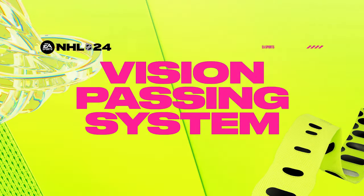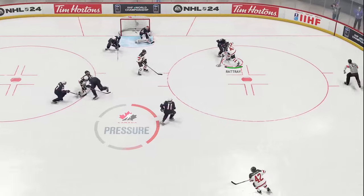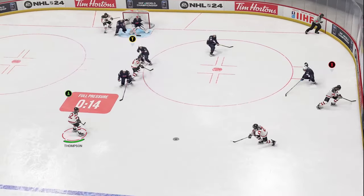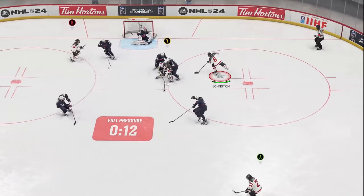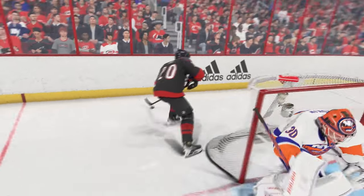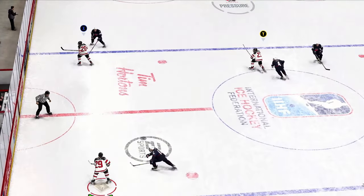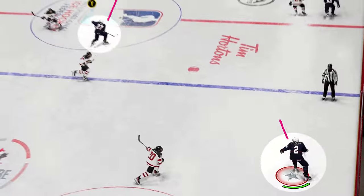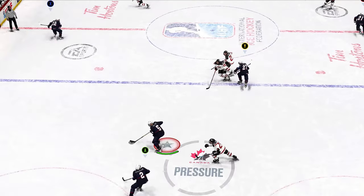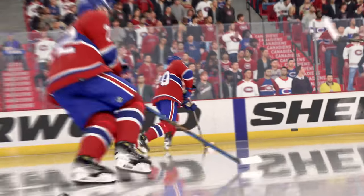Vision Passing puts tape-to-tape play with your teammates at your fingertips, offering quicker direct passes to keep puck possession and mount that all-important pressure. By mapping the controller's face buttons to your teammates, Vision Passing doesn't just allow more efficient passing, but opens up different opportunities like disguising a pass on a power play to set up the perfect play. This also unlocks stretch and breakaway passes, giving you new ways to attack the net. But hitting the correct button alone won't guarantee a perfect pass — gameplay components and player attributes all factor into a successful play.